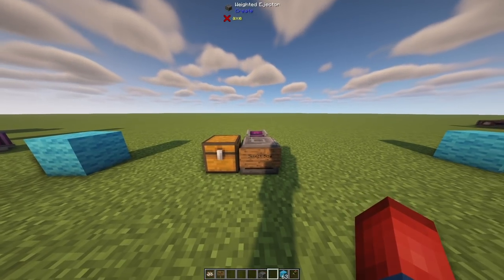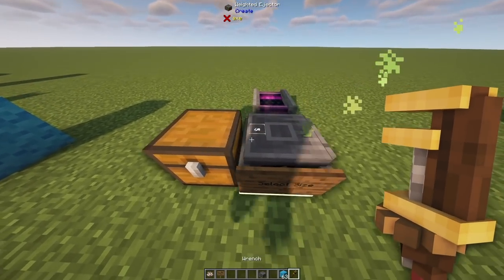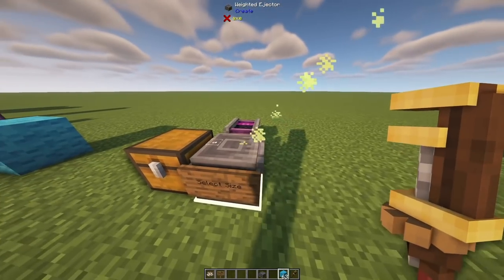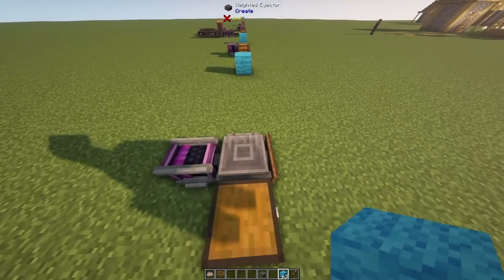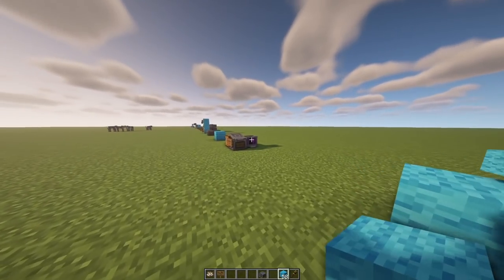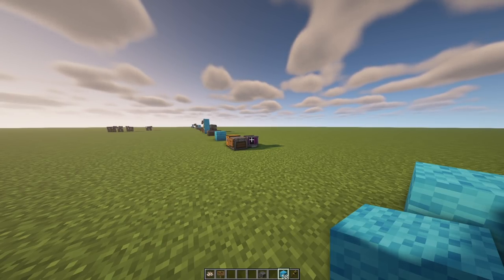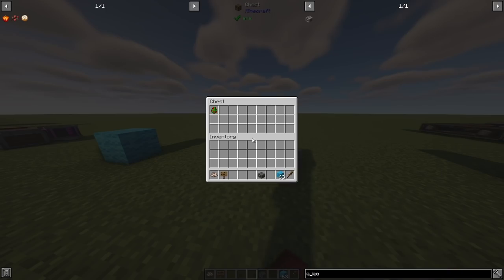Another feature of the Weighted Ejector is that you can set a minimum stack size before it activates. Using a wrench you can set the number — for example, five. It will wait until five items are placed on the ejector before launching them to where they need to go. This could be very useful for sorting large amounts of items by waiting until a full stack is on the ejector before launching.